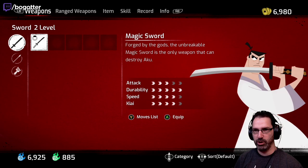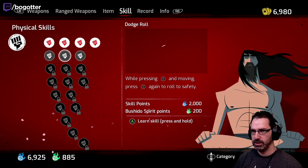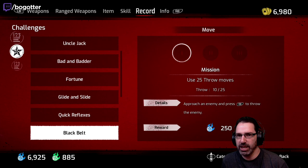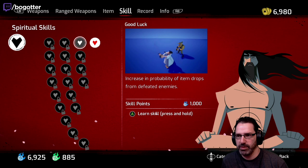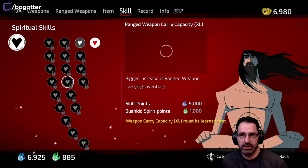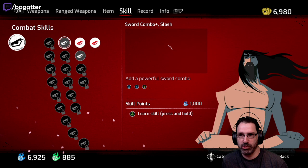I wonder if we can get some more skills. Oh my god, we can get skills! We got the skills to pay the bills. Dodge roll, Second Wind — increased health after dying and returning to life, Jack and Samurai difficulty only. I feel like I can boost the difficulty back up. What else can we get? Over here we can get good luck — increased probability of item drops from defeated enemies, and increase in weapon carrying capacity.